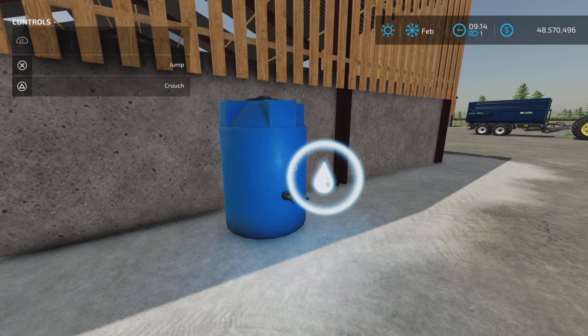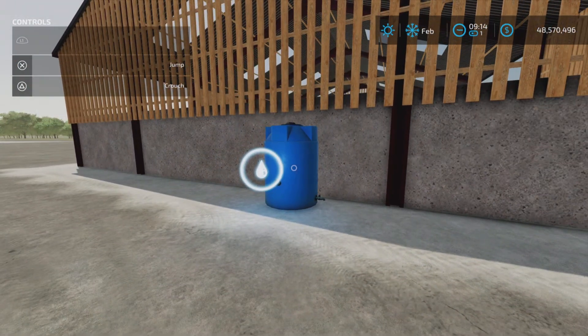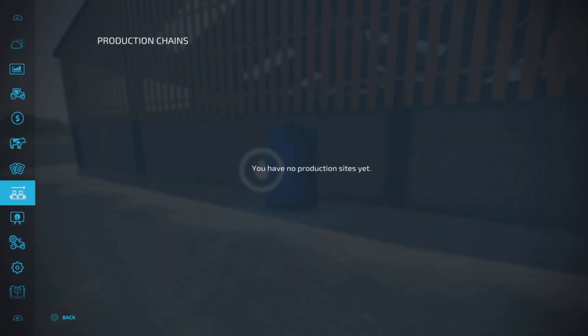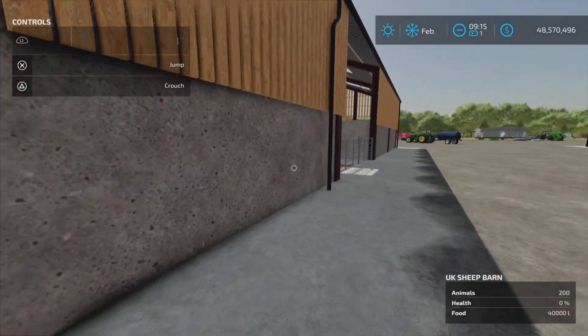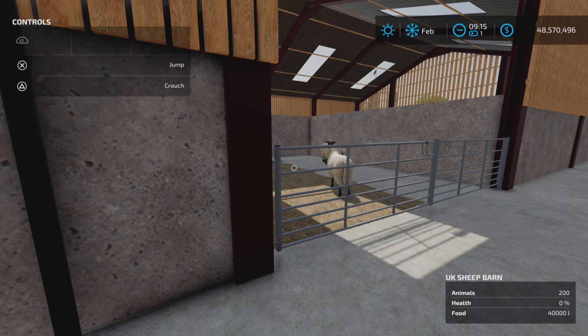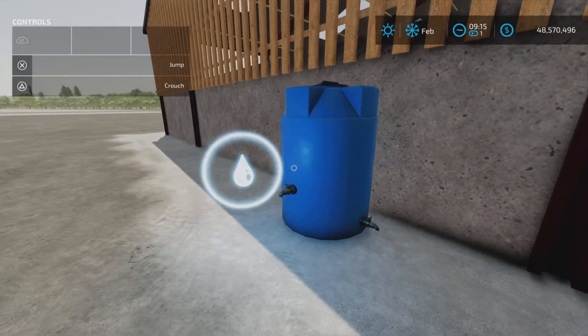Now this is a curious little thing, because if we look at our animals there is no water capacity showing here — just food, 40,000 liters of food. If we look at the field info in the bottom right corner: animals, health, food — 40,000 liters.